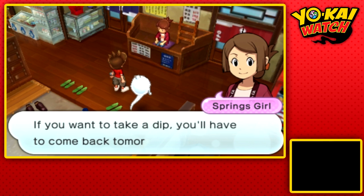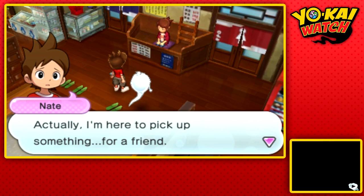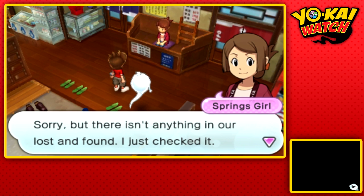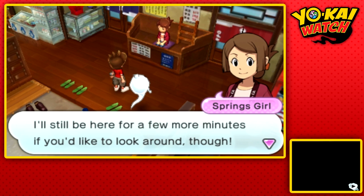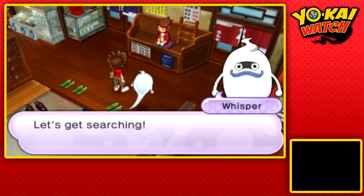The attendant says we're awfully late and if we want to take a dip we'll have to come back. I'm way too young to be in here — actually, I'm here to pick up something for a friend, I swear it's not mine. She says there isn't anything in the lost and found — just two toothpicks and a Yo-Yo. She'll still be here for a few minutes if we'd like to look around. Let's go searching.